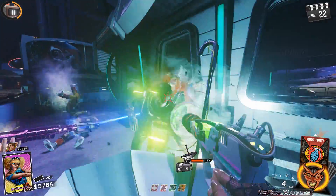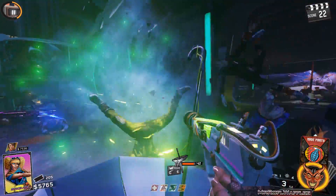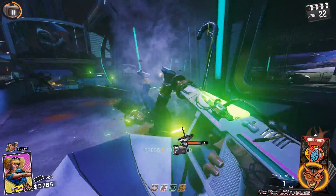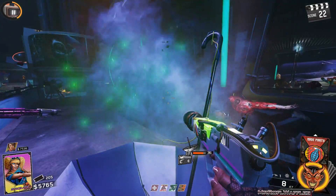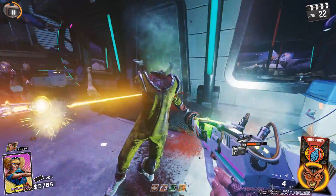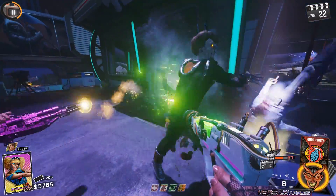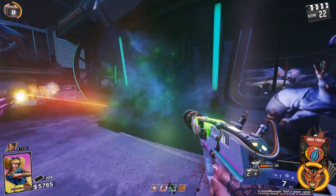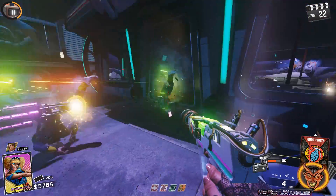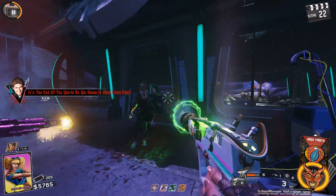This is some gameplay of the first known wonder weapon in Infinite Warfare's Zombies in Spaceland. It is the Discord, and as you can see, it makes zombies do a little dance for you. They spin on their heads when you shoot them and then kill any zombies that run into them, but also explode once they're done doing their little spin. All of that angular momentum just goes to their heads, and they get absolutely blown into smithereens.